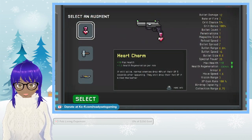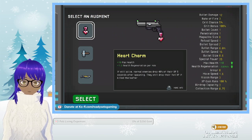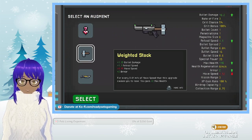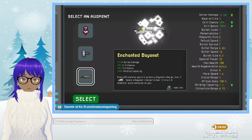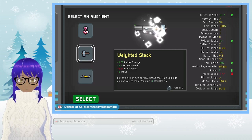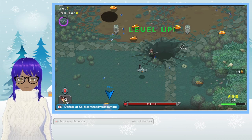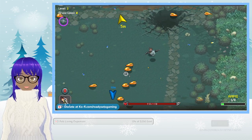Heart charm — max health plus 10. We kind of want those health regen options. We've got weighted stock, bullet damage, reload speed, move speed, armor, and enchanted boy. Let's do the heart charm because that's going to give us survivability.